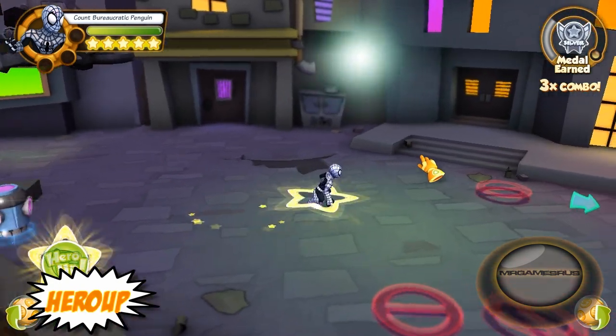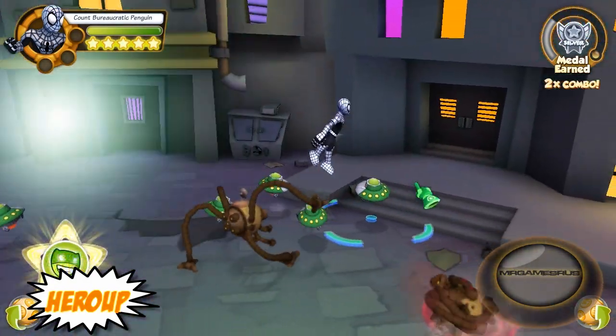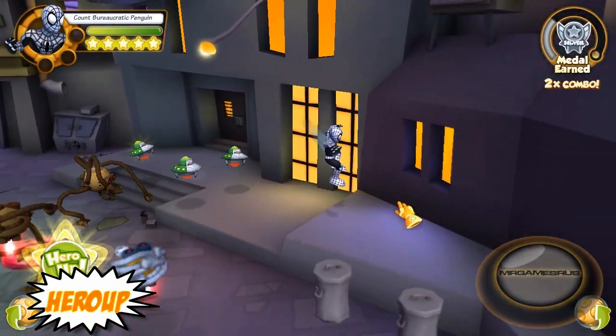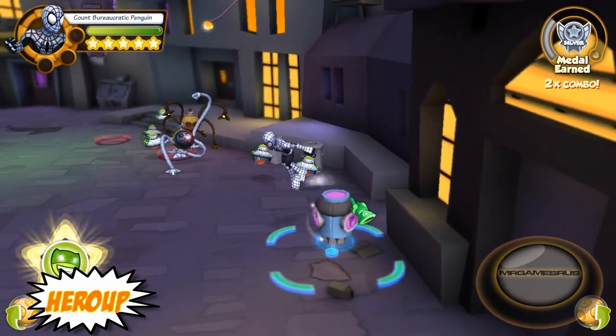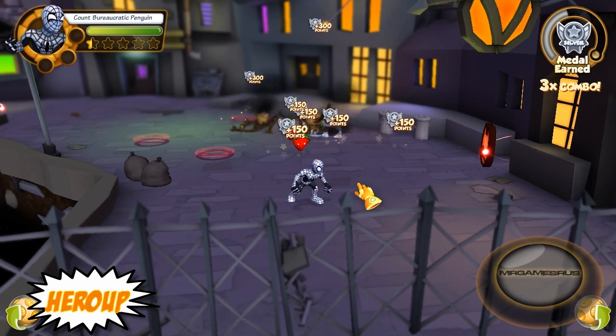Now let's perform his hero ability. He pulls out his camera and takes a picture — the flash stuns enemies all over the screen. Maximum stunnage in the house! Let's do it right now — bam, there you go. They're all stunned, everyone's toast.